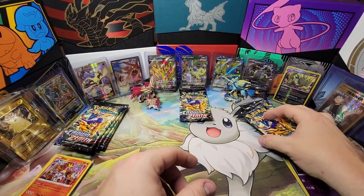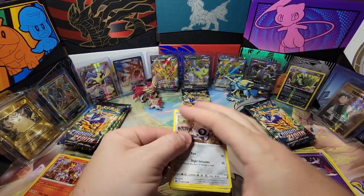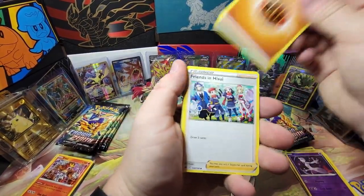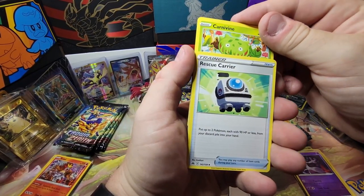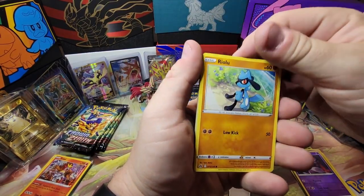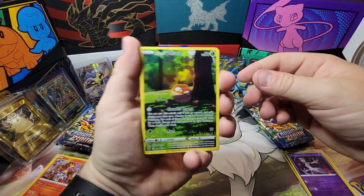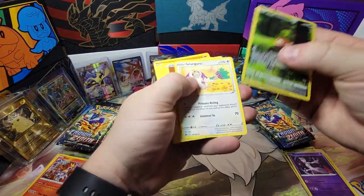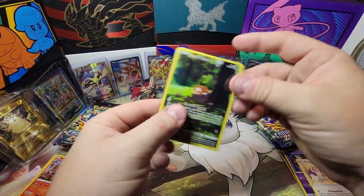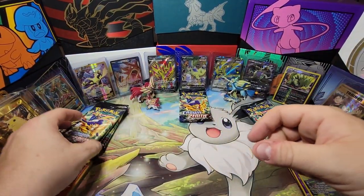Let me straighten up these piles. Come on, Zacian — I believe in you, I got a dollar on you buddy. One, two, tres, cuatro — Fighting Friends in Hisui again. Carnivine, Rescue Carrier, Coriffish, Energy Search — let's search for a hit. Scyther — and another Hisuian Voltorb! What are the odds of that happening? Two Hisuian Voltorbs back to back — that's crazy!